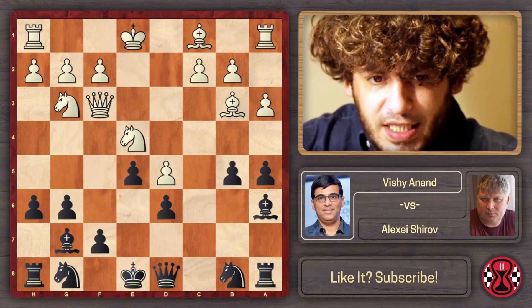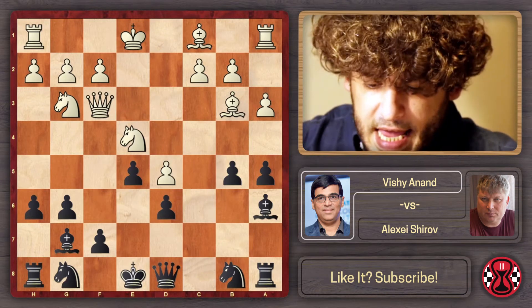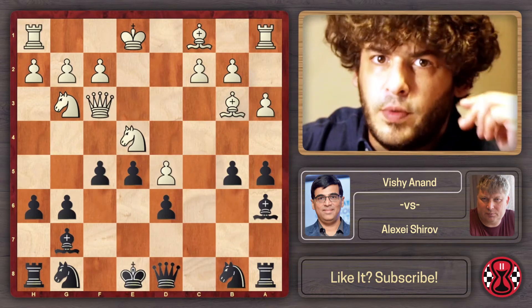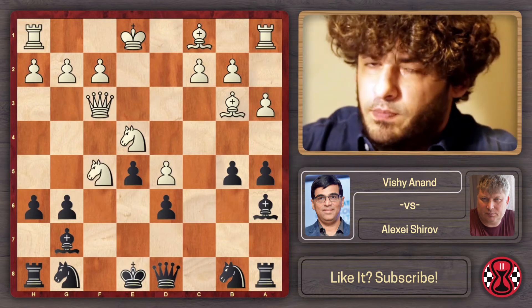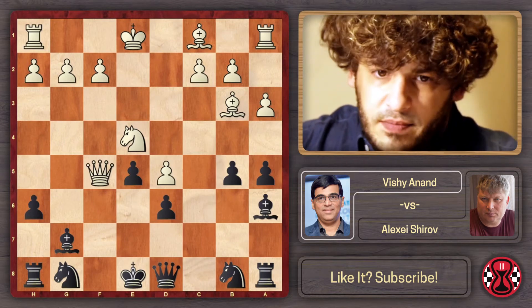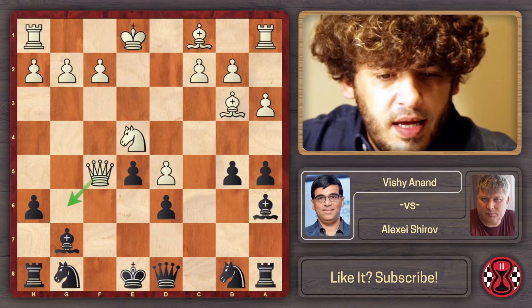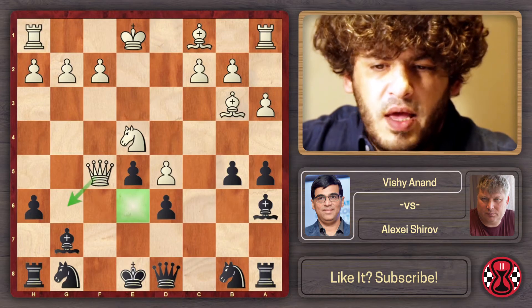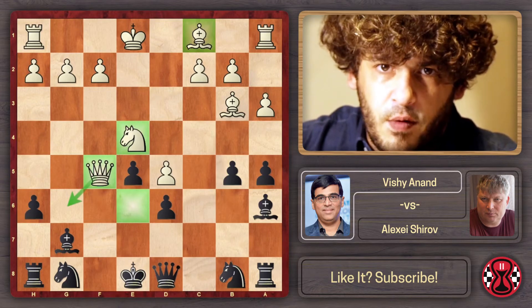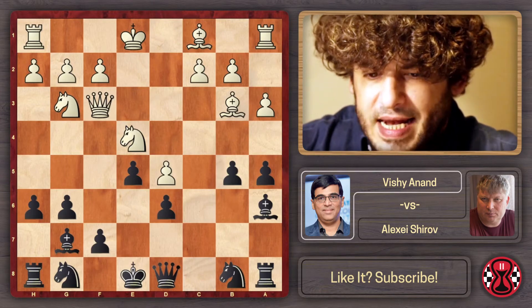A very interesting move for white — which Anand didn't play — is knight to g3. This does prevent f5. If we play f5 here, even the computers say we've over-pushed: white can sacrifice and this position is much better for white, with our king very exposed and queen g6 coming. There's also a hole on e6 with the bishop, knight, and queen all threatening — really unpleasant. So after knight g3, we play queen to d7.